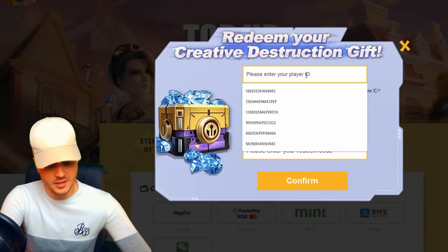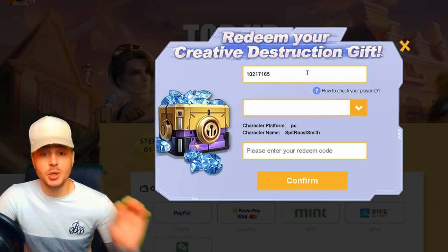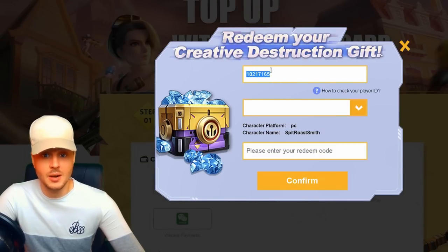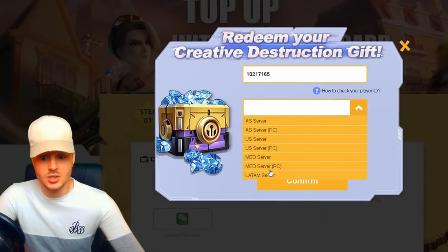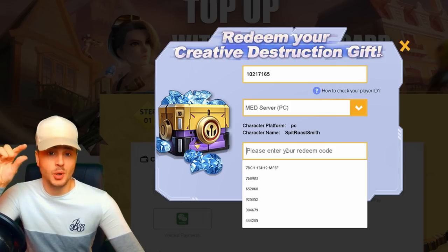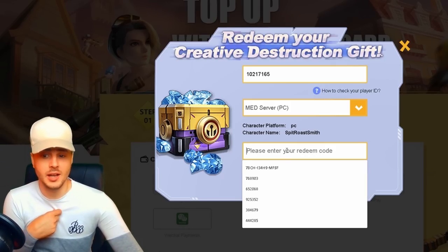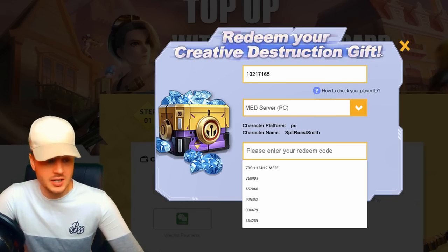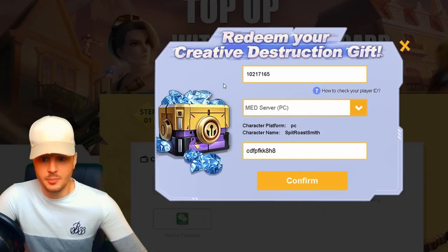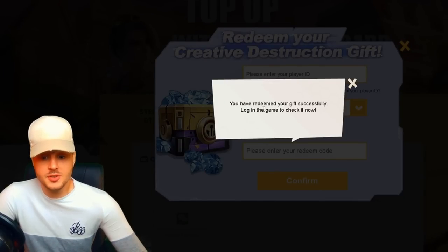All you have to do is put your ID in — mine is 10217165. You put your ID in for whatever account you want, and you can do this on any server, mobile and PC. They've got mobile, PC, US server, US PC, Med mobile, Med PC, and even the Latin server. Pick your version, and in the description I've put all the codes I've found. You can get anything from these boxes — it's crazy. I'll pop a code in right there, press confirm — boom, 'You have redeemed your gift successfully, log into the game to check it out.'